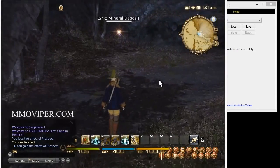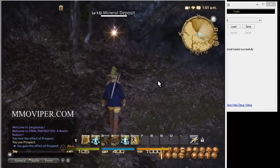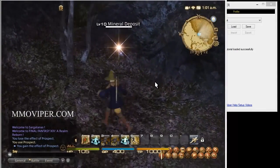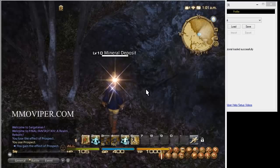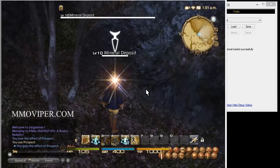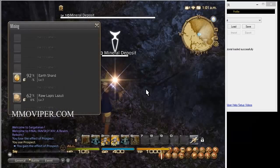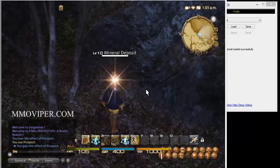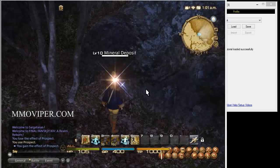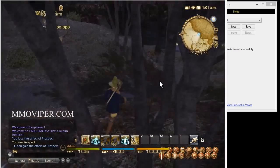The first thing you need to do is make sure that harvesting is working correctly, or at least how the bot thinks it's going to work. Walk up to a node — the default key is the confirm key, which is Numpad 0. Press 0 on the number pad; it should target the node. Hit it again and it should open up and start harvesting. If it does not, you need to toggle Num Lock because your Num Lock is turned off. Just hit Num Lock, try it again, make sure it targets and you should be good to go.